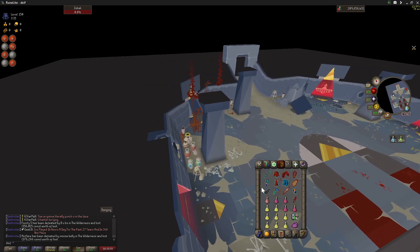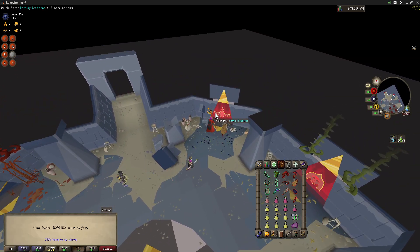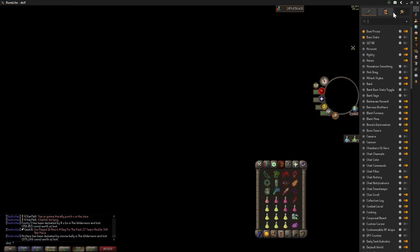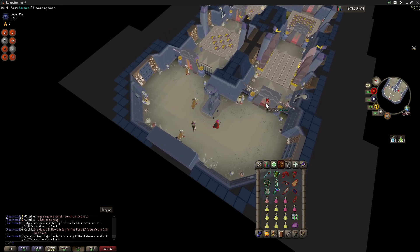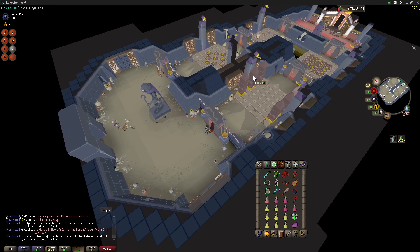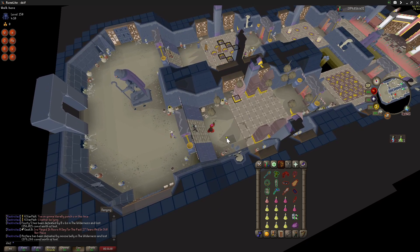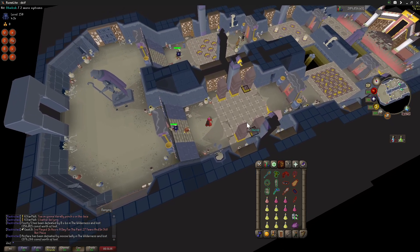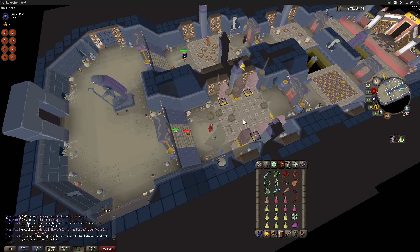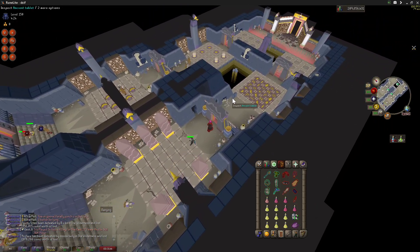Alright, that's the first room — easy. Next, everyone usually does this room. This is a puzzle — people will usually do the puzzle for you, but as you learn it you get more points. There's a plugin for it called something like 'TOA puzzle' but you'll just learn this as you go. People usually just do it for you to be honest. The plugin helps a lot.